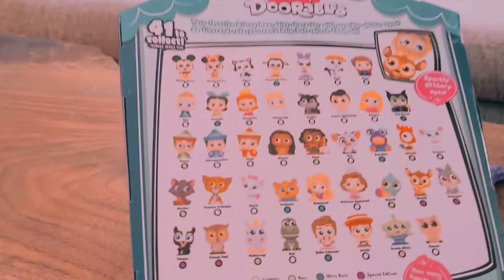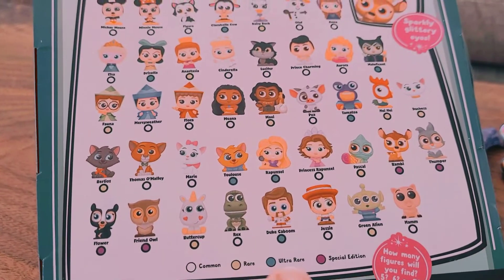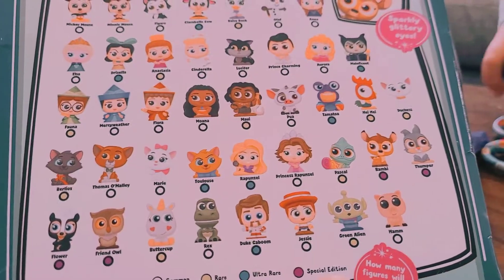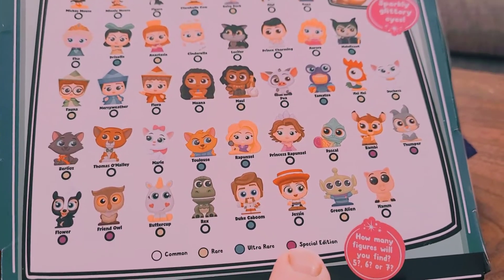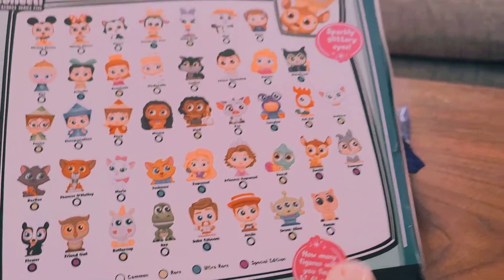Look at that! If you see a white dot, means common; green means rare; blue means ultra rare; and this kind of purpley color is special edition. So we just got ham, that is a common.